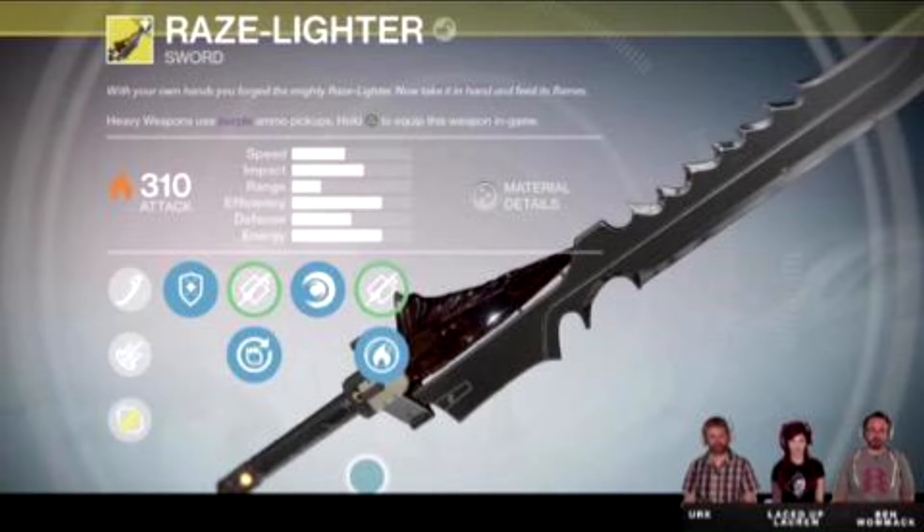Next is Impact. In Destiny, impact is essentially what we know as damage — the higher the impact, the better. The impact on Razorlight is about three quarters of the way, or just over half of the way up the bar, which is fitting since it's a sword and you'd expect it to have a high impact rate.